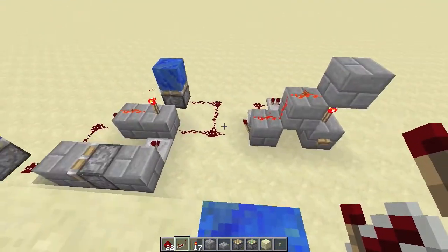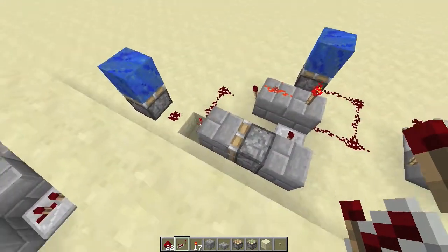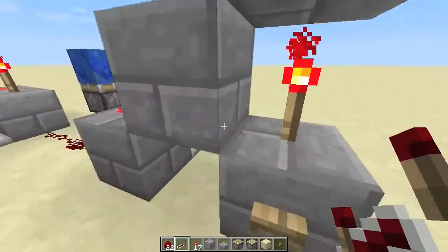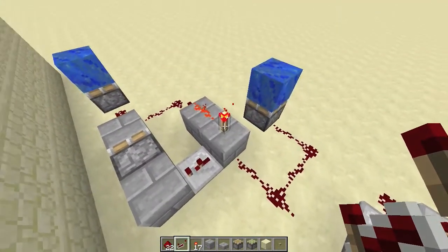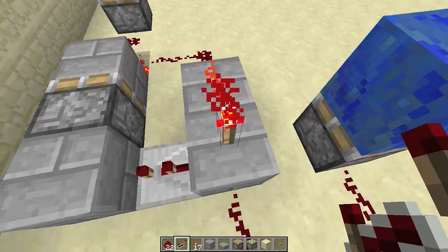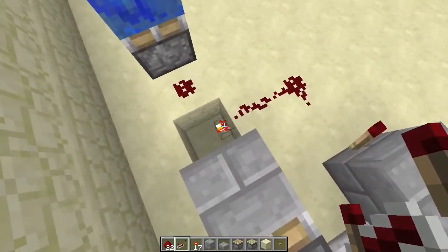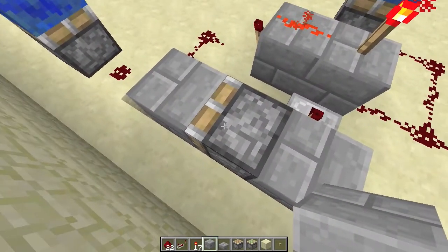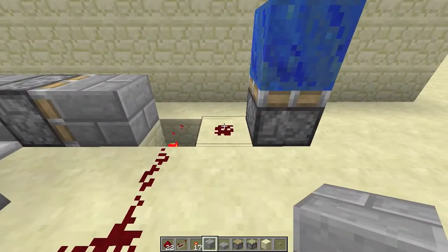As you can see, it's quite simple — the part here with the stone brick. The desert blocks are just for demonstration purposes. This is my pulse generator. The principle is that a one-tick pulse is too short to trigger a torch, so if this is not triggered, this torch stays on.